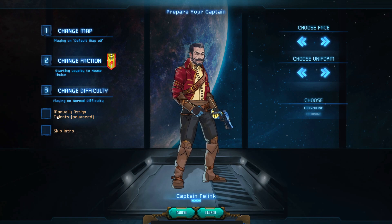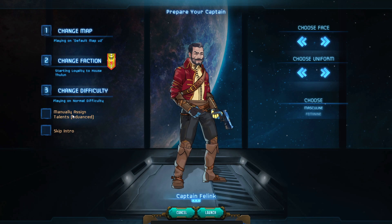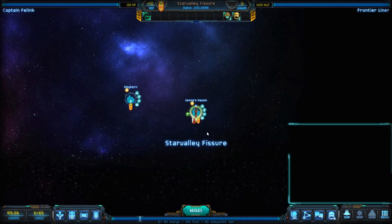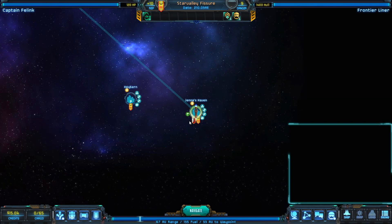We're on normal difficulty. You can choose to manually assign your talents if you really want to — the game has a very in-depth leveling system with all kinds of stats. We'll get into that later. We're going to skip the intro right here and launch into the galaxy. We've started out at Jenna's Haven.